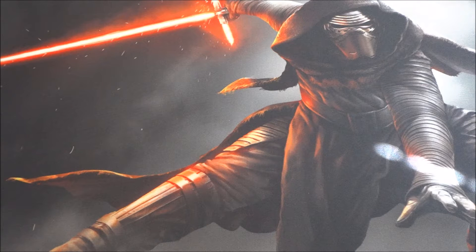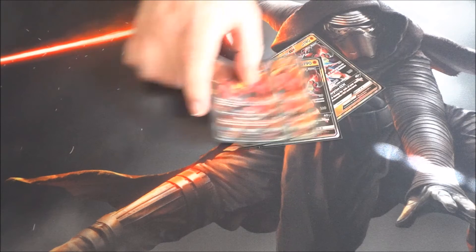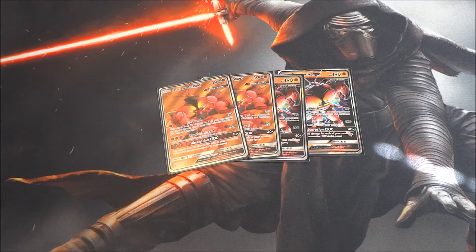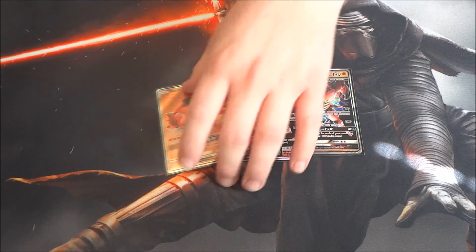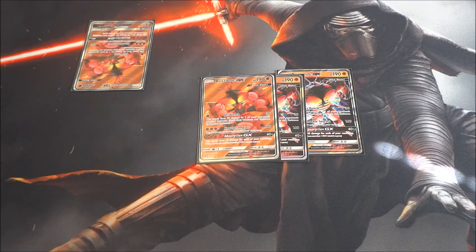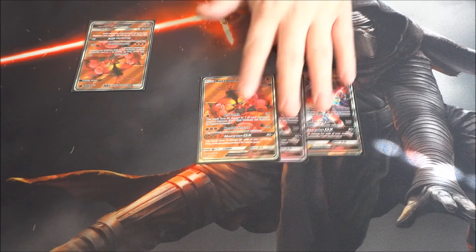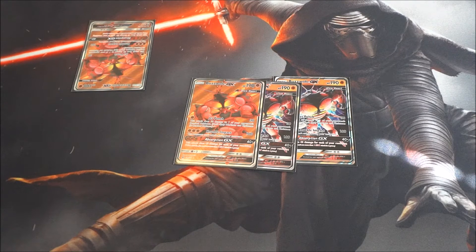We're going to get into it — taking a look at the main attacker, which is of course Buzzwole GX. Buzzwole GX has Jet Punch for 30, and then 30 to one of your opponent's bench Pokémon. This is actually a pretty good attack because it can soften up stuff, and on top of that there's Strong Energy, Fighting Fury Belt, Choice Band — all kinds of stuff you can throw onto Buzzwole to make it do a little more damage. You can target down Pokémon and soften them up to get ready for Knuckle Impact or Absorption GX.